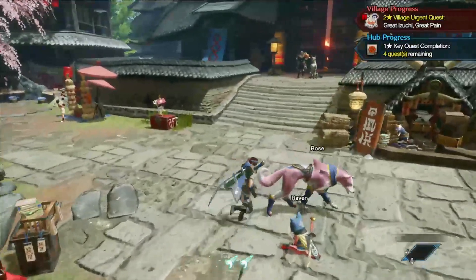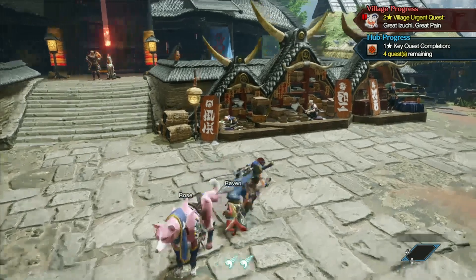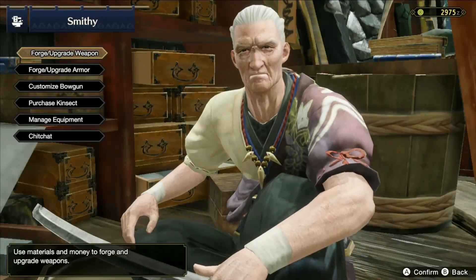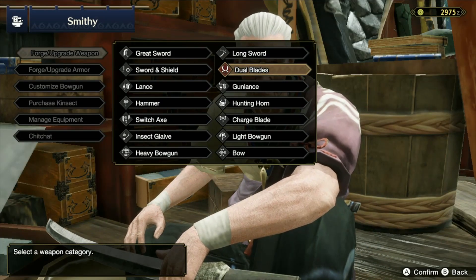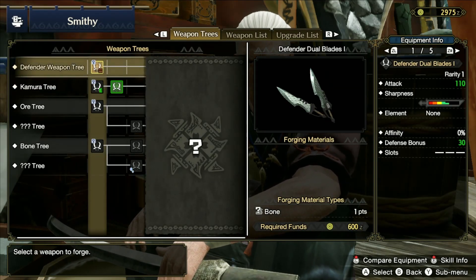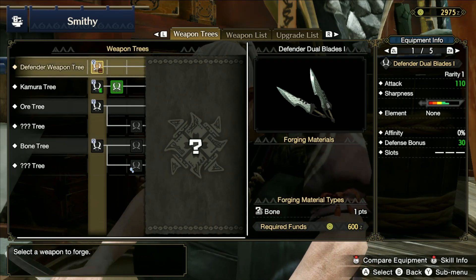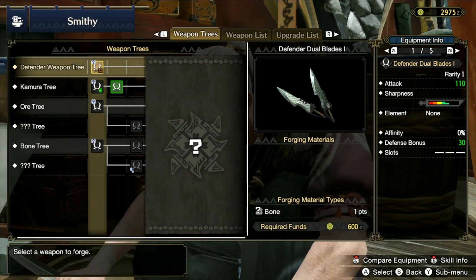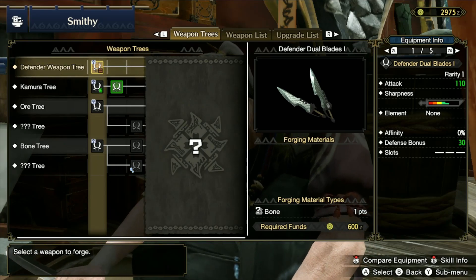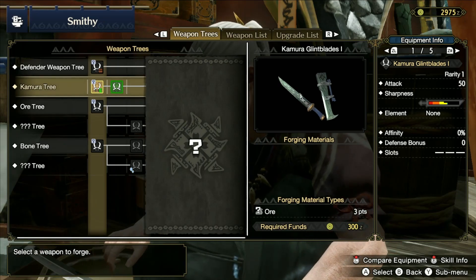To prepare, I suggest going in here and talking to the blacksmith and upgrading your weapon. Since I'm using the dual blades, I'll go here for an example. We have a defender weapon which would be amazing - you can go with defender. In short, the weapon tree grants you a 30 bonus defense and 110 attack, which is absolutely amazing. Right now I have 50 attack and zero everything else.